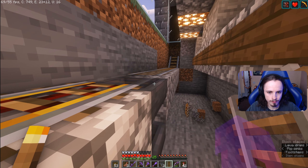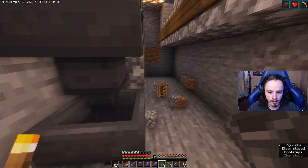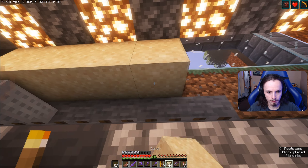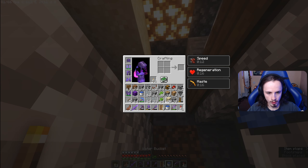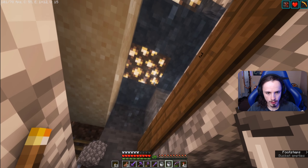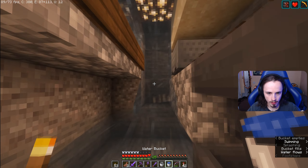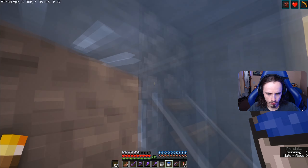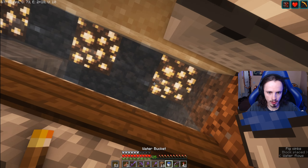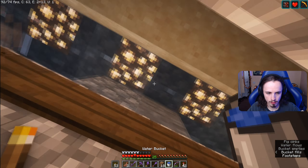I'm actually gonna move this over one because I don't know if the redstone is gonna mess up the hopper at all. Now we should be able to put all the sand back. The water just sits in this little column - hell yeah, that's actually huge. Does water not get rid of tracks anymore? I'm gonna chalk it up to I just got really lucky. Everything should be smoothed out now.